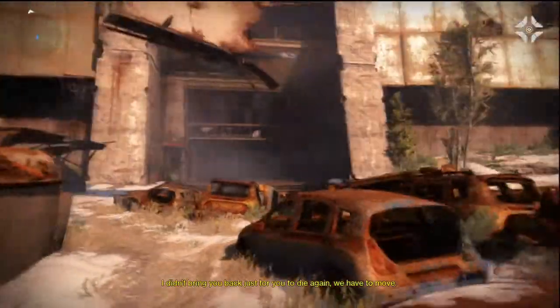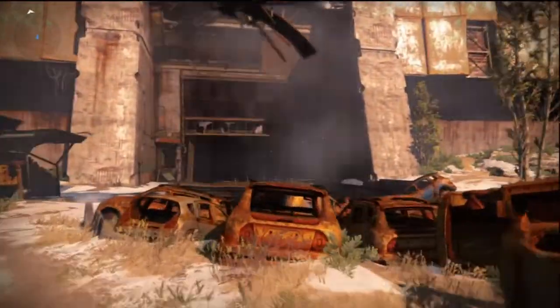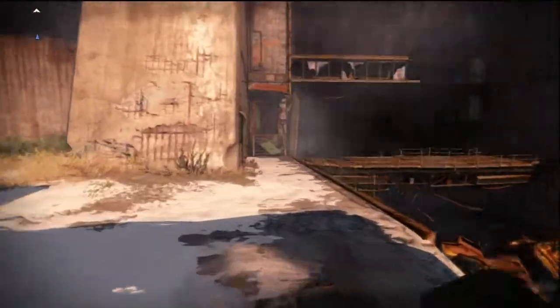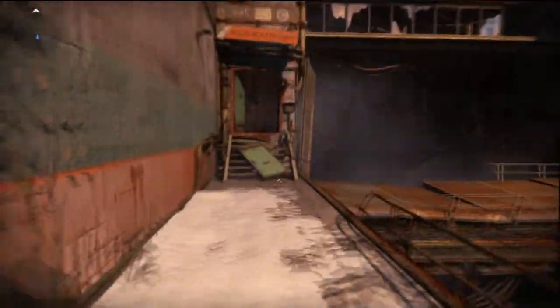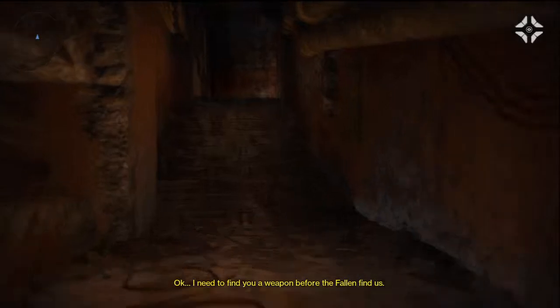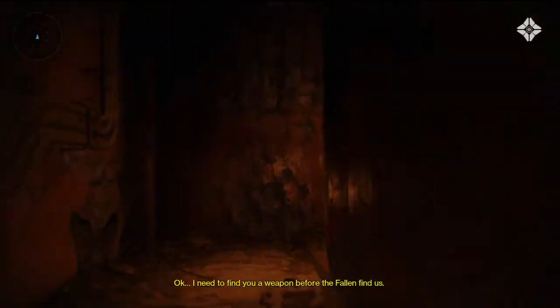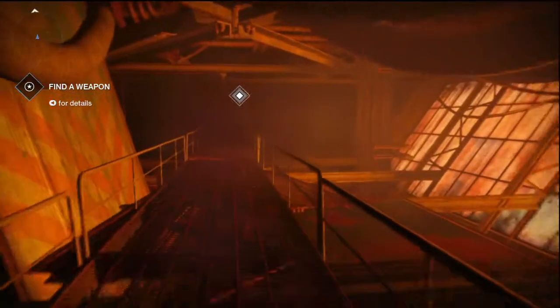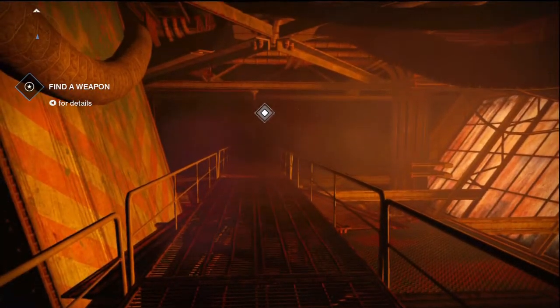From what I've heard, this is a different universe from Halo. Apparently Master Chief and the Covenant and the Flood didn't exist in this universe — that's just what I've heard. The ghost says 'I need to find you a weapon before the Fallen find us.' And now it says 'press select for details.'